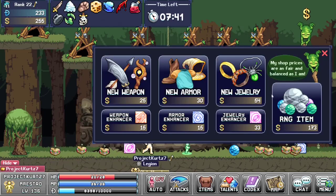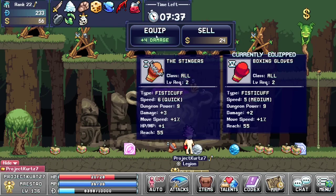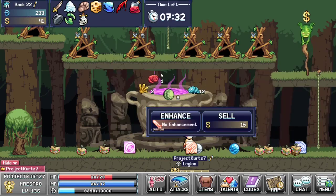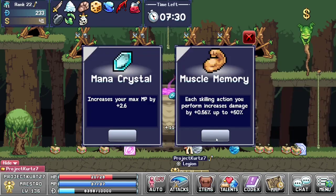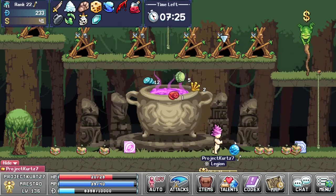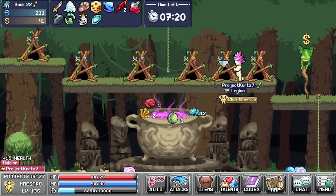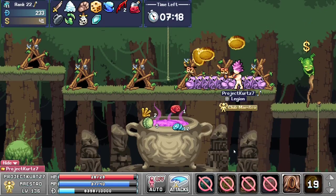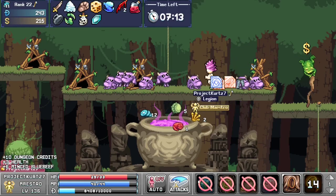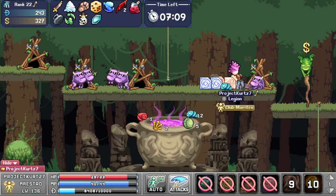Let's get that single cut, it'll drop again. This is a good combination — get some critical and block going here. Some boss damage is always helpful. Whenever you click on a weapon to check it, it'll tell you whether or not it's stronger than your current weapon. That one's better, so I'm going to switch over to it and then enhance it.